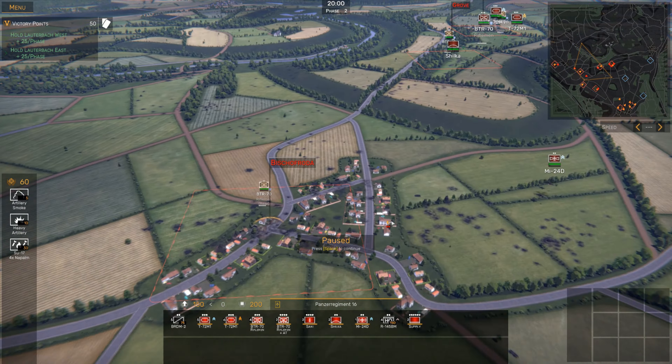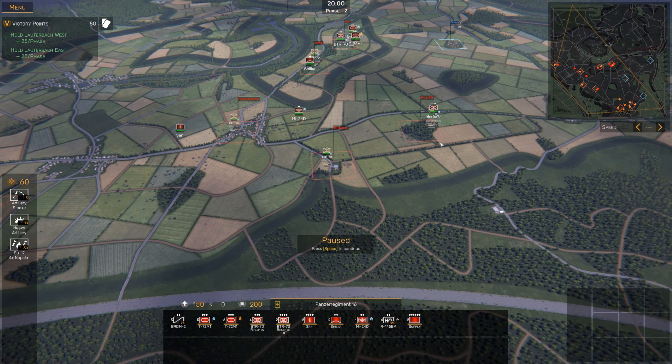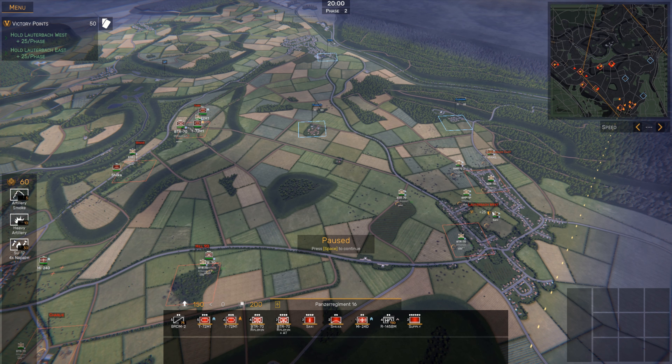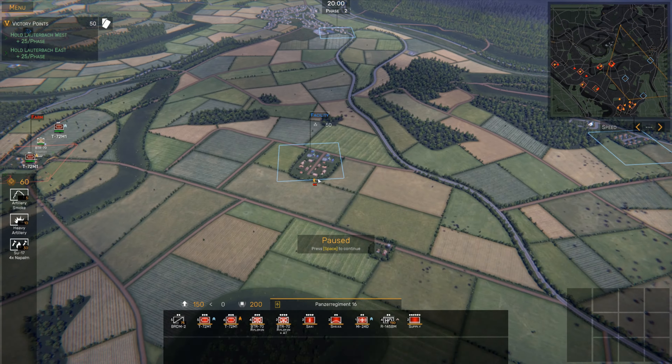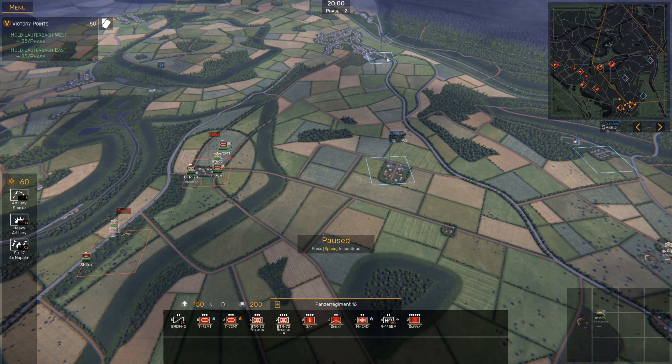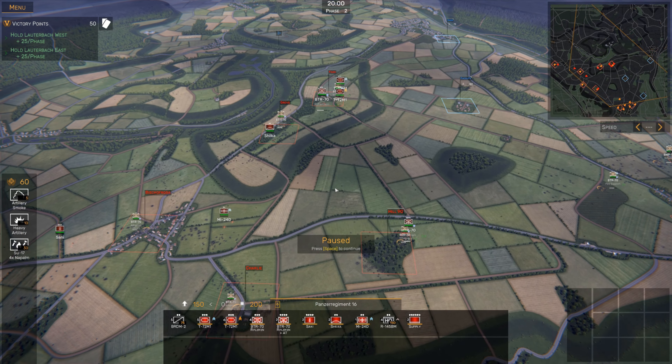Here's the battlefield as we left it last time. We've now got a BTR-70 with some riflemen reinforcing all of the points we've taken, which will help us defend and hold them. We also have persistent veterancy on all of our units, so our T-72s from last time are showing the veterancy they earned. Our main objective is to hold Ladder Back East and West - those are our victory point win conditions. I'd really like to try and take Facility and NASA and hold them at the end of the engagement, which would gain us another 125 operational authority points.